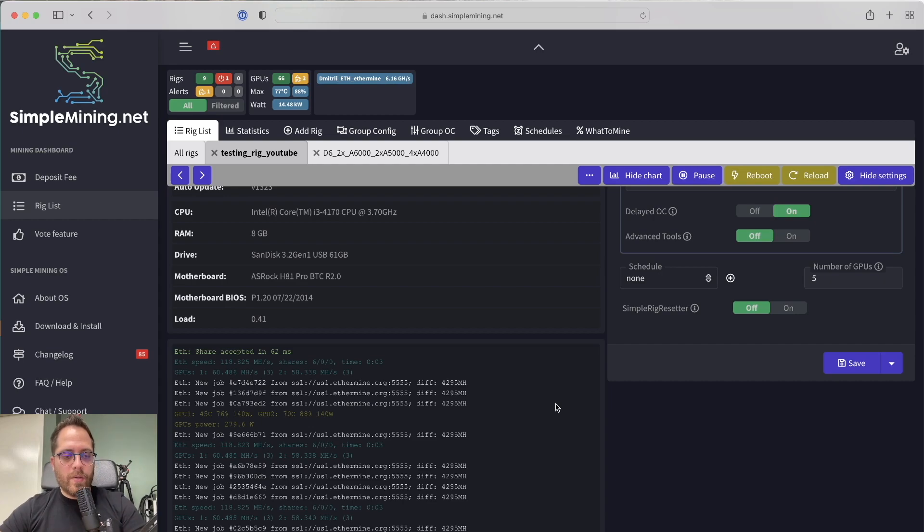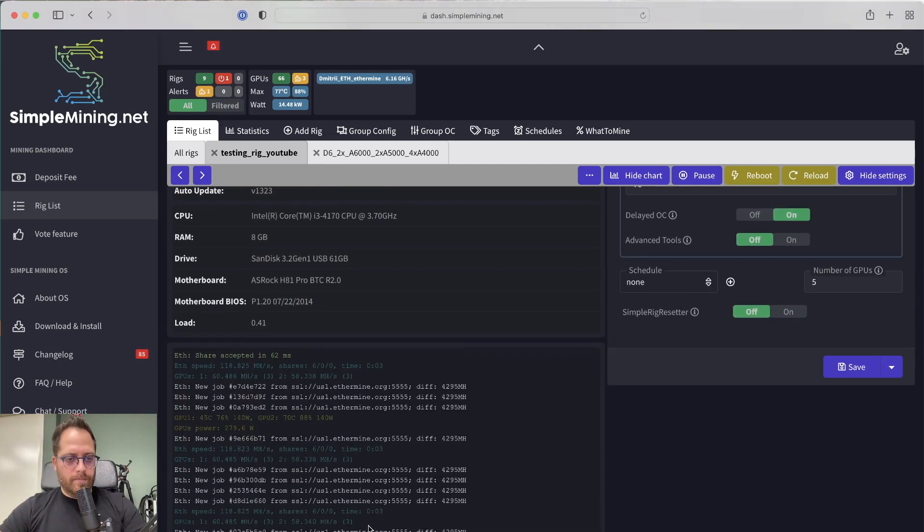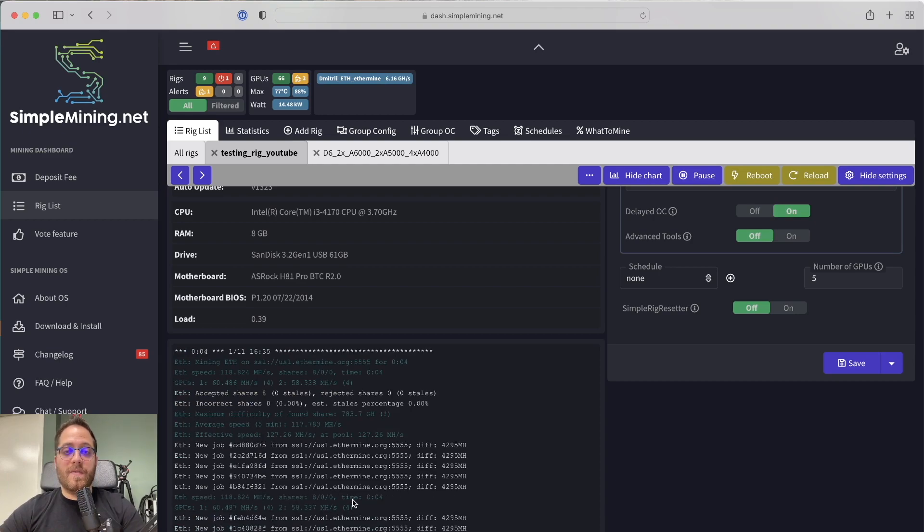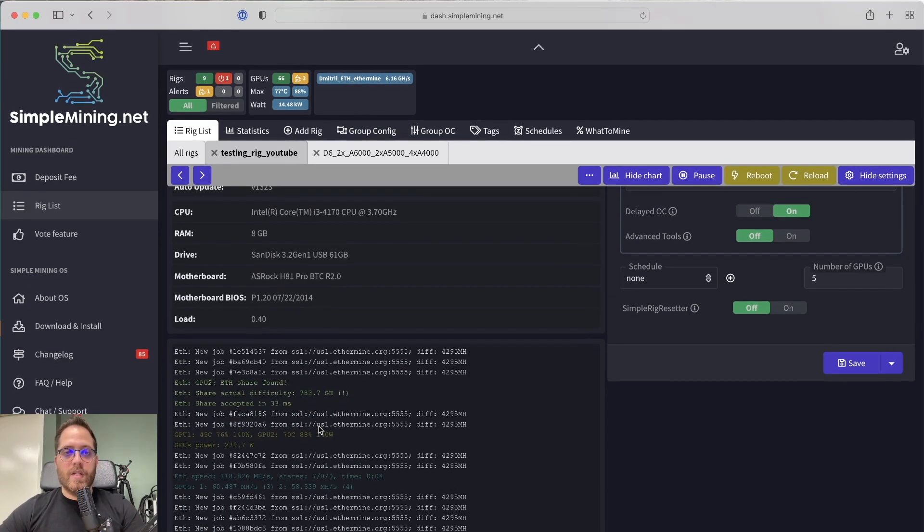Note that our 3070 is an older, non-LHR version. On the new NVIDIA-limited 3070, you'd only get around 25 megahashes normally, or 48-49 with miners like LolMiner or Phoenix Miner that partially unlock the hash rate. After applying overclock settings — 2200 memory, 140-watt power limit on both — we reach 60 megahashes on the 3070 and 58 on the A4000. If you have a limited 3070, the A4000 is clearly the better value.